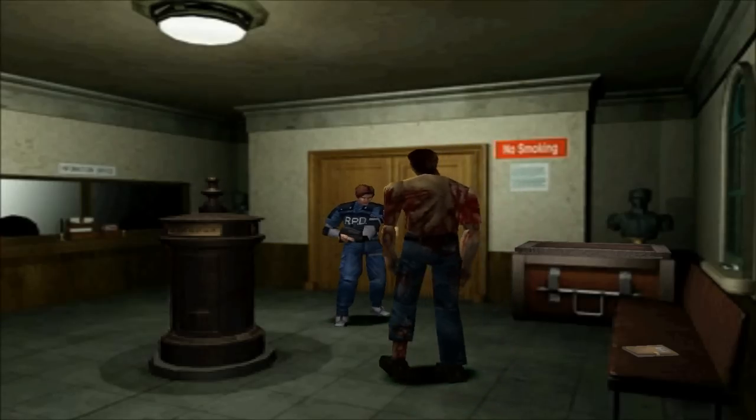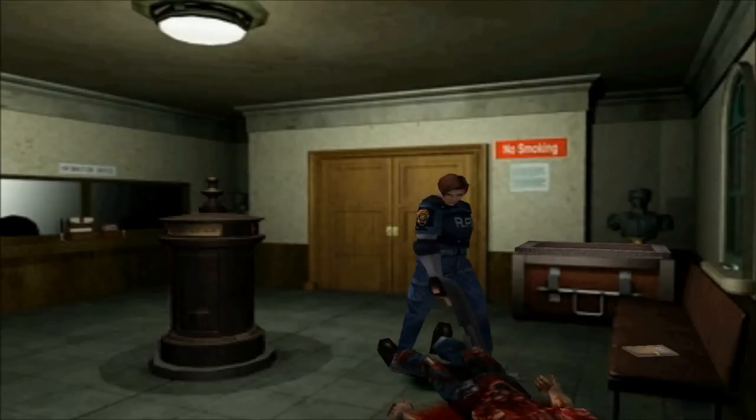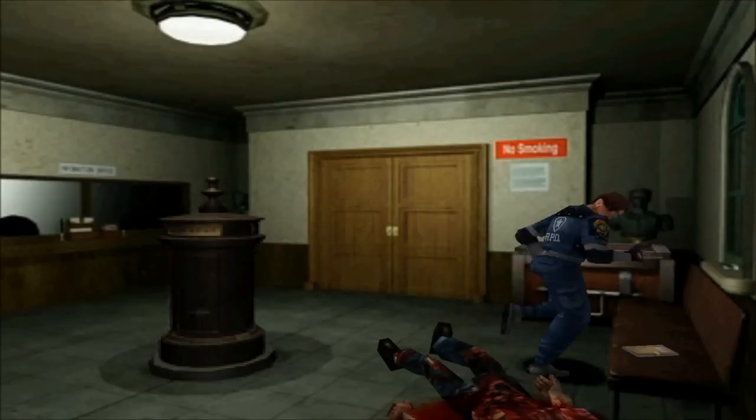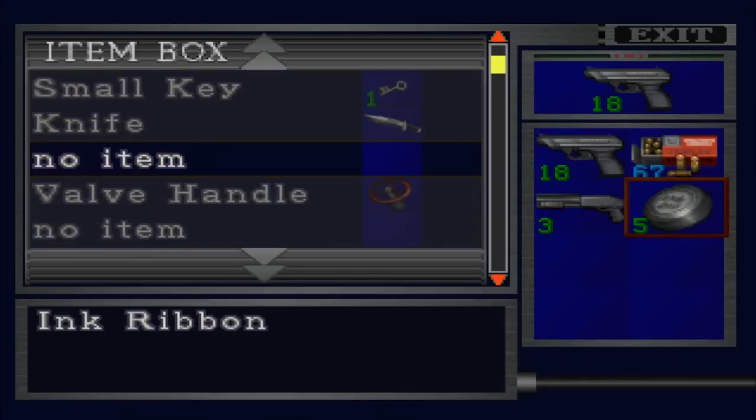What the heck is this guy doing in here? It's supposed to be a save room. I probably shouldn't have wasted the shell on him, but usually they're not in the save rooms. I guess I don't hear the save room music playing, but I assumed it was. There's a box here, but there is no typewriter. Maybe the typewriter is the symbol of the save room.